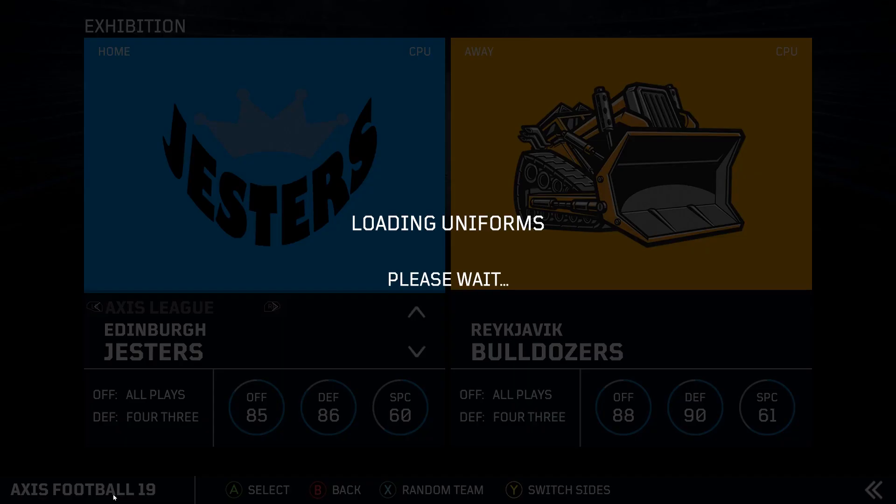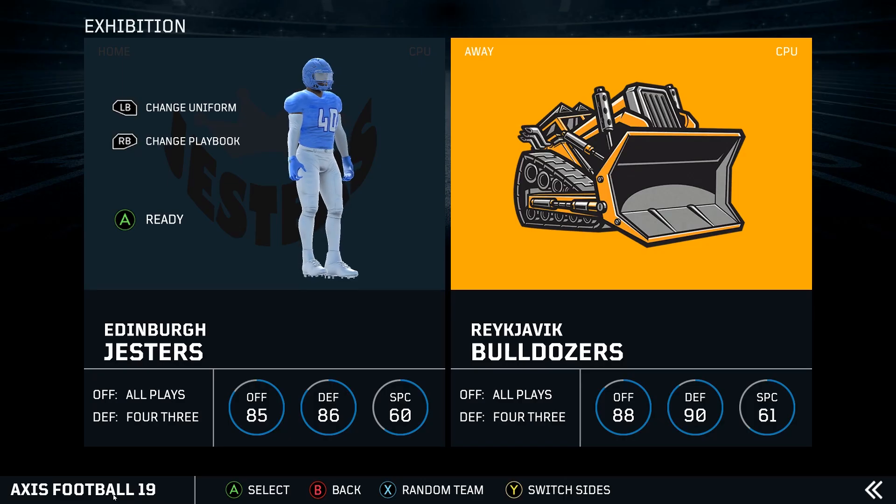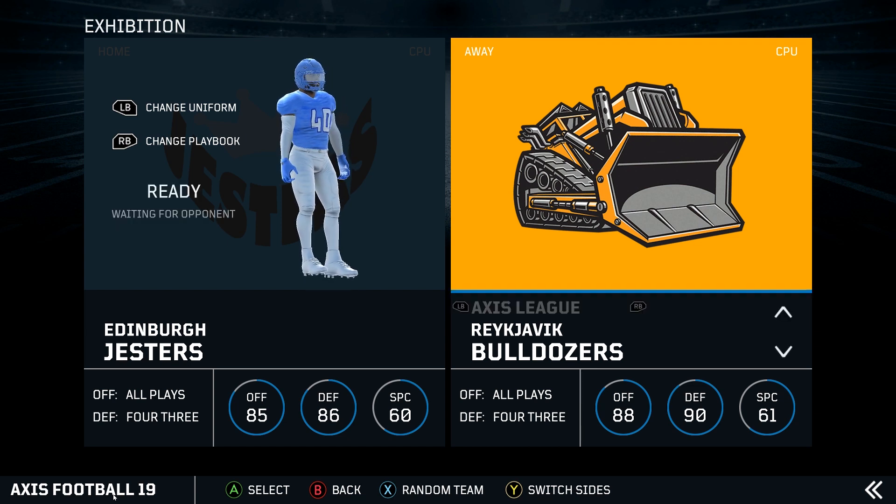Anyway, let's proceed and get to the game, since it's done loading the uniforms, of course. I've had to mod the uniforms, which is why they look janky — I spent approximately three and a half seconds modding them in. That's the Edinburgh Jesters, who are the defending champions of the Hyper Electro Bowl, having beaten the Reykjavik Bulldozers last season. This is the Bulldozers' third consecutive trip to the big game, and they've lost a lot so far, so they're going to want to put something on the scoreboard.